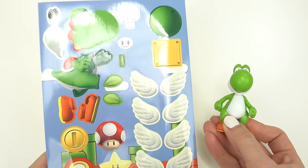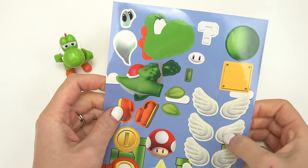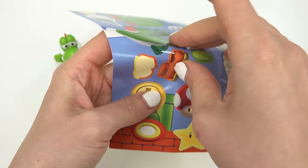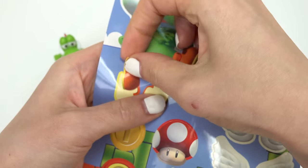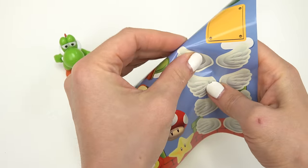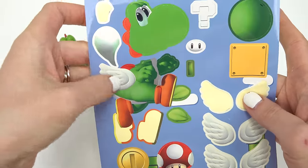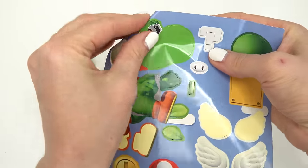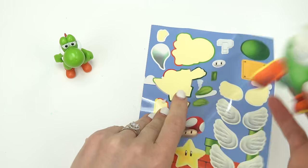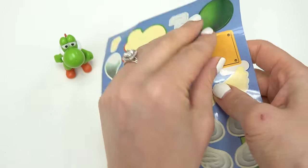Yoshi's our last one — Yoshi is completely green. We're gonna have Yoshi fly first though. Let's add the eyes and the feet — just like that. Then I want to add some wings to our Yoshi, maybe just one wing right here. I don't see anything else I would add. Let's take the head first and then the body.